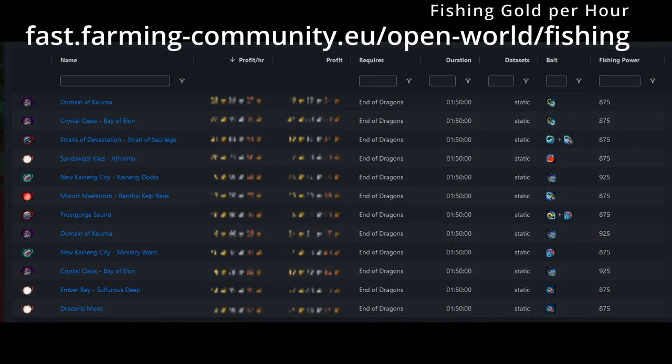The fishing gold per hour with best bait choices and fishing power can be found on the Fast Farming Community website. The fishing page contains a variety of locations with full day and night time rotations or separated day or night time only rotations. By clicking on the blue hyperlinks you can find a specific farm rotation and fishing node spawns for the specific location. The gold per hour values are blurred out due to ever-changing values — for the current up-to-date gold per hour values click the link in the video description or comment section below.